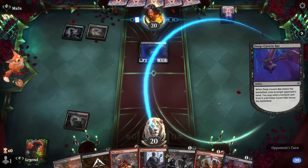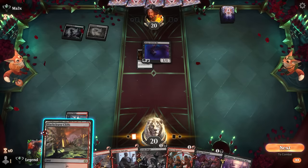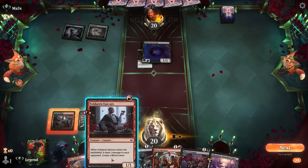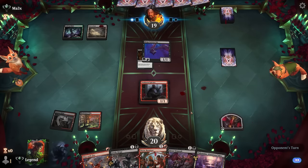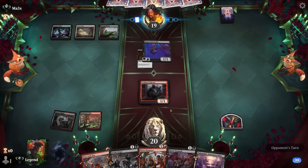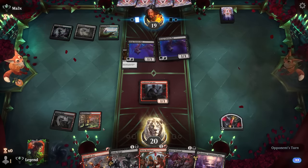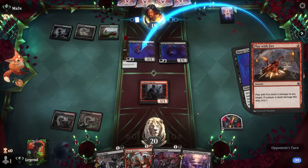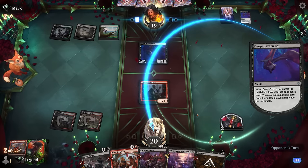Deep Cavern Bat — not too much of a problem when we have two cheap answers to it. Takes Cut Down. So we can play Epicure and keep Play with Fire. We just want to keep hitting our land drops to eventually maybe cast Dirge with both modes on Spree. Bat enters, we'll Play with Fire the first one, and they can take Cut Down if they'd like. So we're trading some resources back and forth.